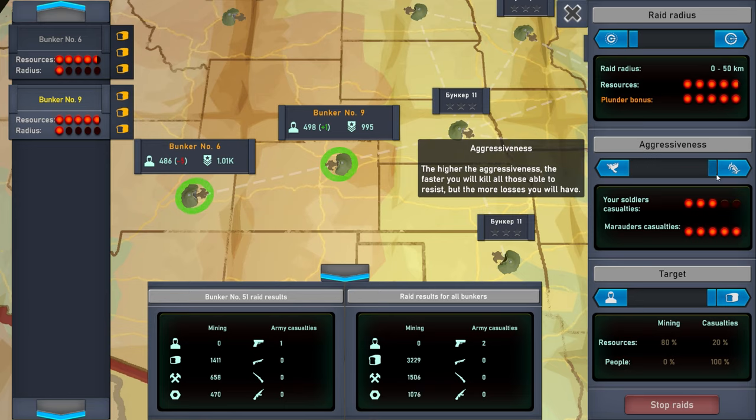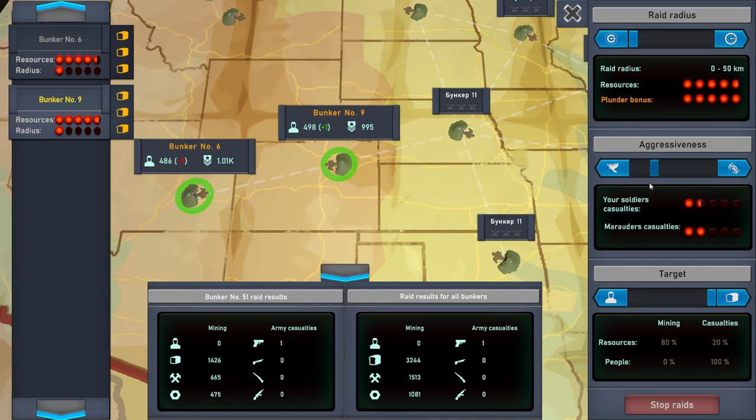You have the ability to be more aggressive or less aggressive with the people you encounter. You can get rid of them if you want, or you can not deal with it as much — but the more aggressive you are, the more people you will lose. You can also decide whether you want to gather people to join you or increase the values of the items you get, and you can see the value change when you adjust it.